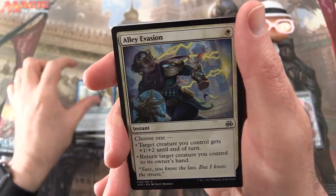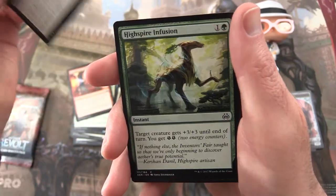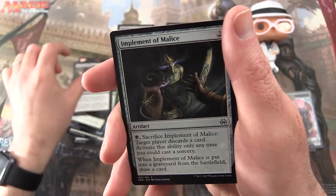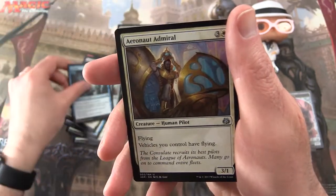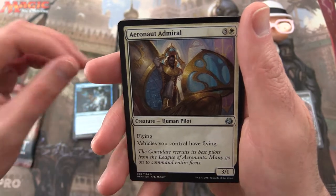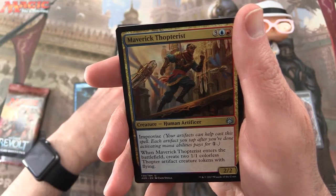Aether Swooper — maybe a foil version. Alley Evasion. Chandra's Revolution. Cruel Finality. High Spire Infusion. Resourceful Return. Implement of Malice. Reservoir Walker. Filigree Crawler. Ice Over. And for the uncommons: Aeronaut Admiral, Untethered Express, and Maverick Thopterist.